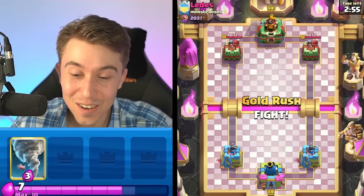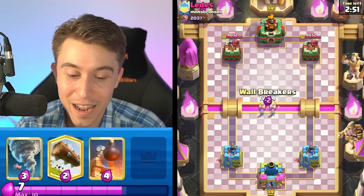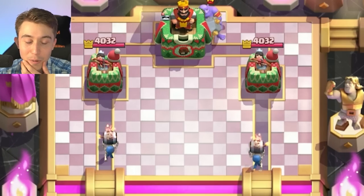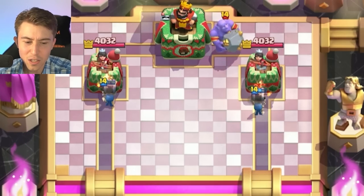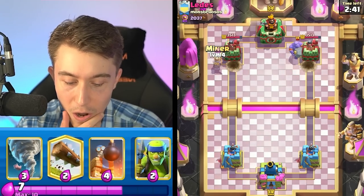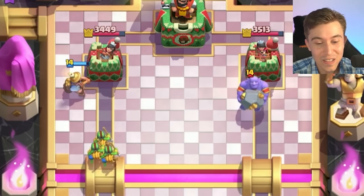We're gonna give someone with a Witch Banner a go. Generally whenever I've got Miner in my starting hand, I like cycling my Wall Breakers in the back. But because I cycled the Wall Breakers so early on, he wasn't able to get value with his Bowler. So if I can save my Tornado, I can activate King Tower against the Bowler - though I don't know what the rest of his cards are.